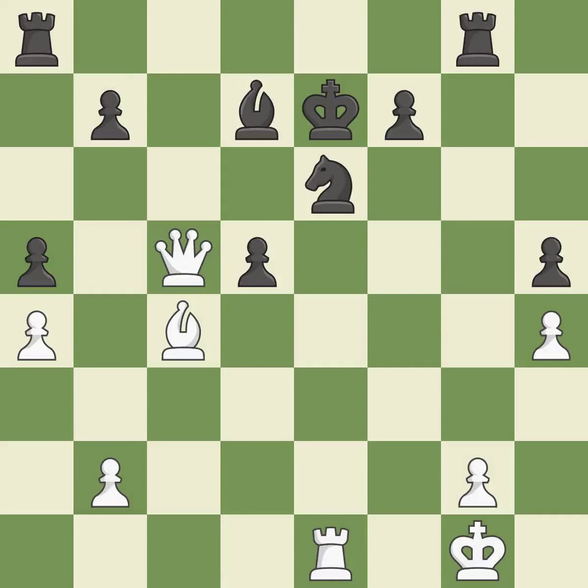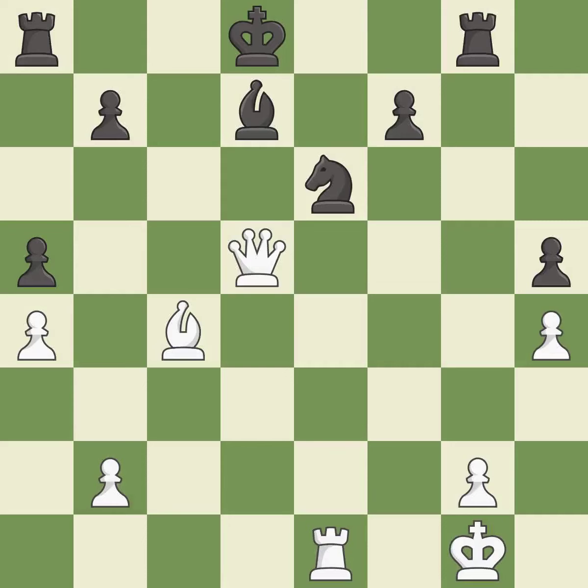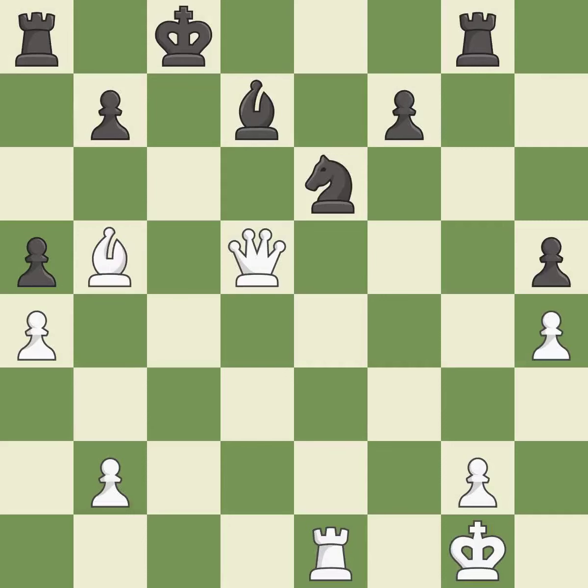This steps away from the checking queen. This removes the attacking pawn — it is excellent. This defends the attacked pawn — it is excellent. This wins a pawn — it is excellent. This maintains the balance in material with a good trade.